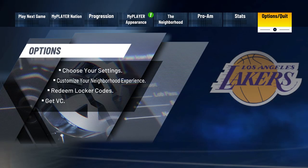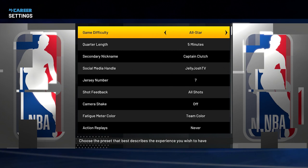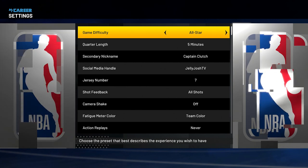Before you start any games, head over to Options, go to Settings, and make sure your game is on All-Star difficulty. The reason you want to play on All-Star is because on Pro difficulty you don't get any multiplier, but on All-Star you get a 1.2x multiplier. And All-Star is pretty much the same thing as Pro.